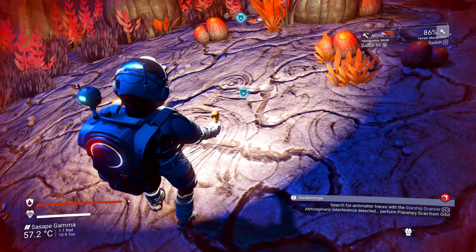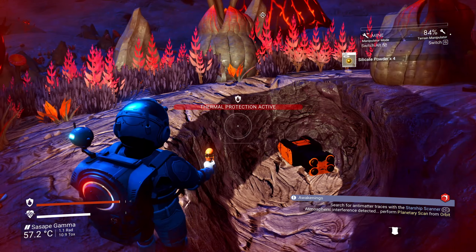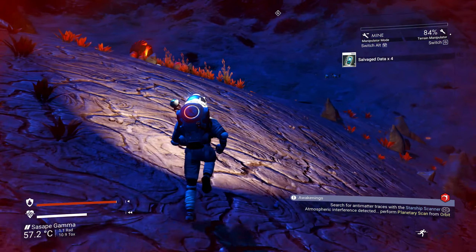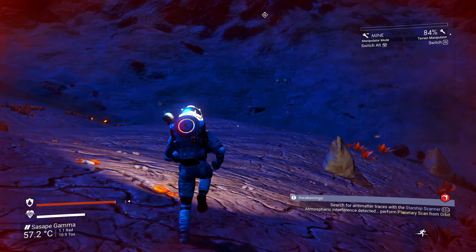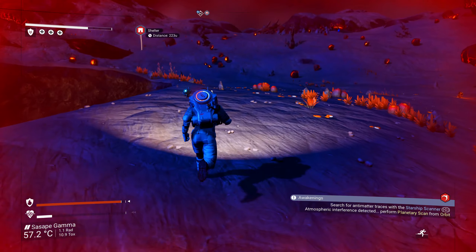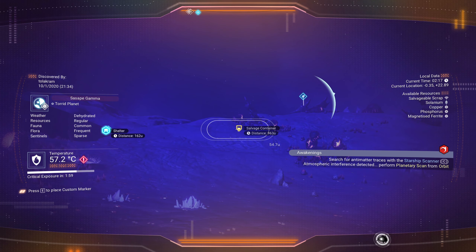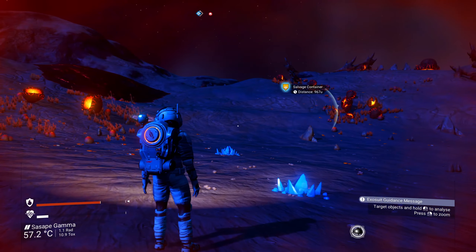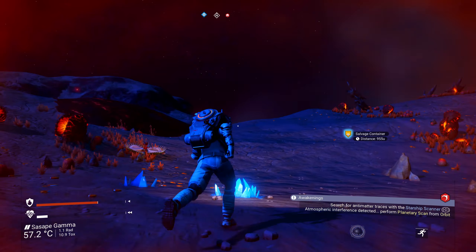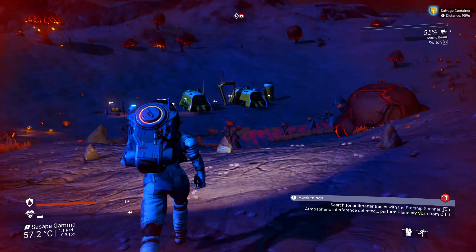Destination reached, terrain manipulator. There we go, no protection — four, wow! Oh look, there's a little building down there, check it out. Can I see anything from down here? Aha — salvage container! There's the salvage container. The building I was heading for is right over here, so we'll head to the building and then hit up that salvage container.